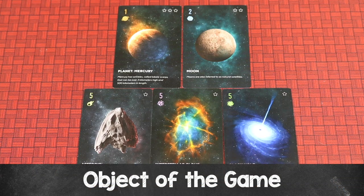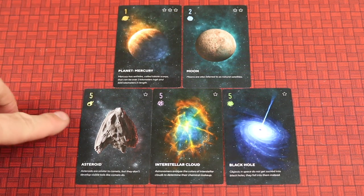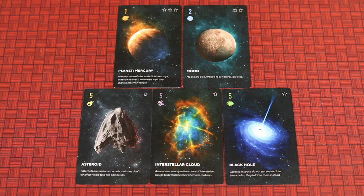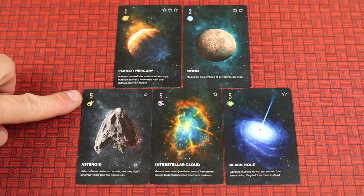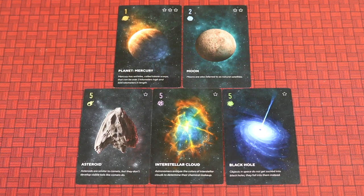The object of the game is to have the most points at the end. In the game there are five different types of cards: planets, moons, asteroids, interstellar clouds, and black holes — think of those as suits. These cards have numerical values and a number of stars, and each of those will help you score points depending on where you play them throughout the game.